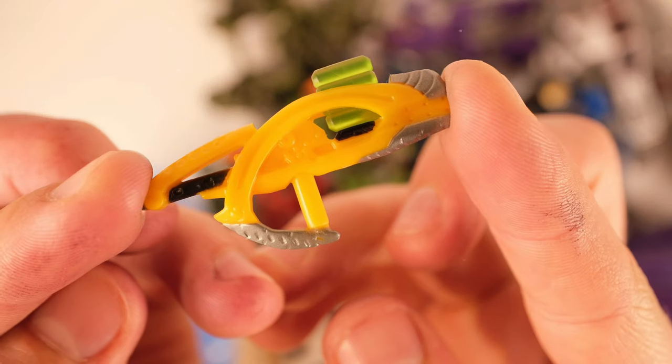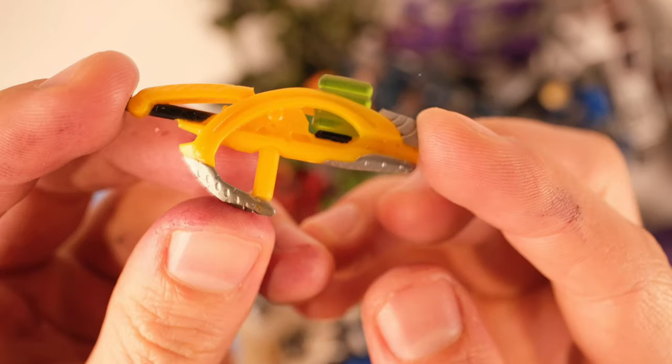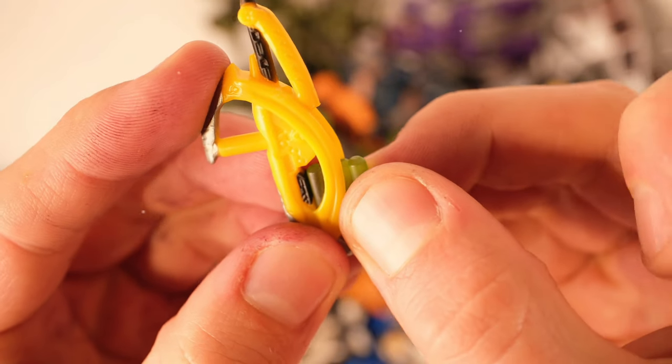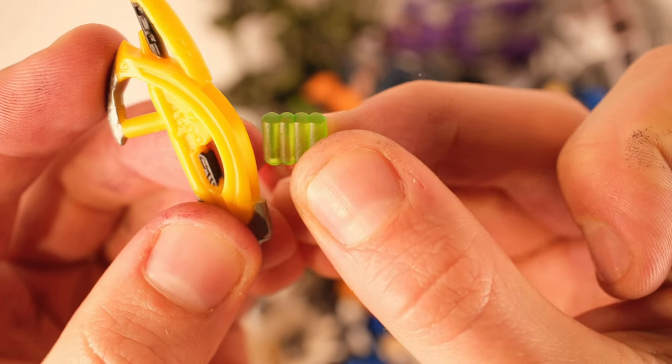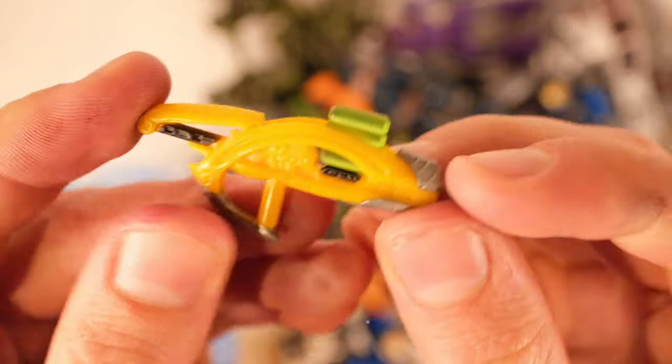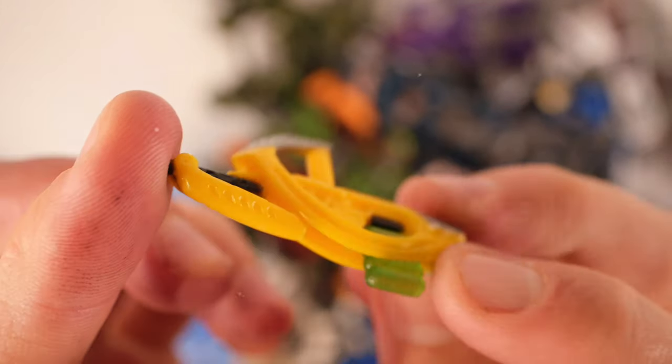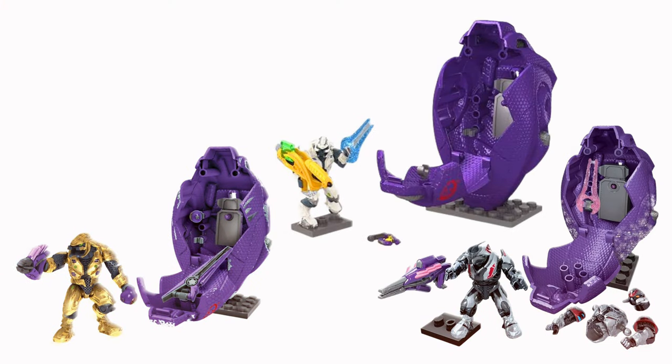This fuel rod canister used to go for a lot of money, but has now been re-released with the heretic grunt in the Halo 2 Anniversary pack with a removable fuel canister. Just take a second and look at that weapon — it's just something else.